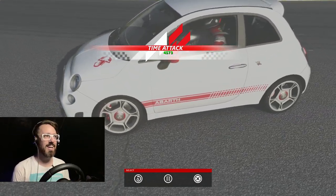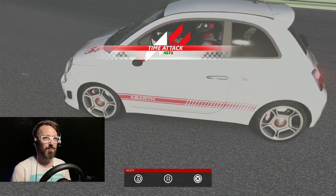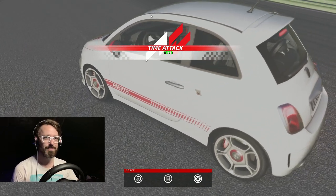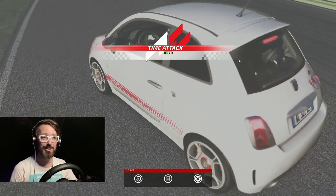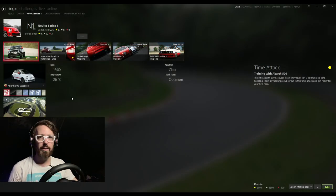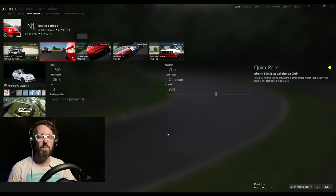So there we go — time attack at Vallalunga in an Abarth 500. 4,573 points — not bad, certainly not good. We were a little bit sloppy pretty much all the way through. But there you have it. That's the time attack event in the novice series, number one. The next one is a quick race, again at the Vallalunga club circuit in the same car, up against other Abarth 500s, starting from the back. Should be good fun.